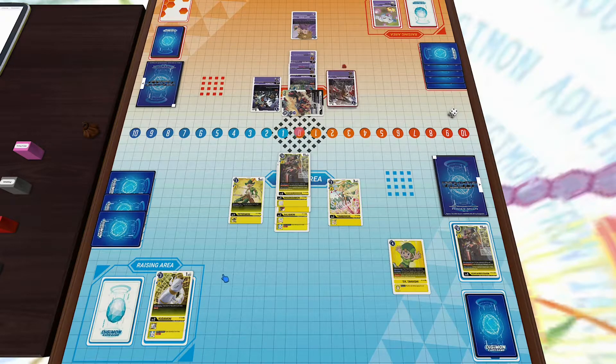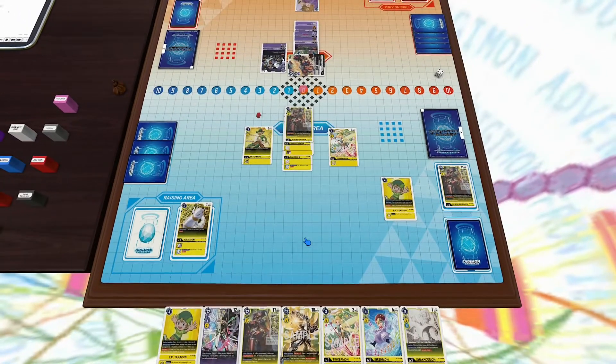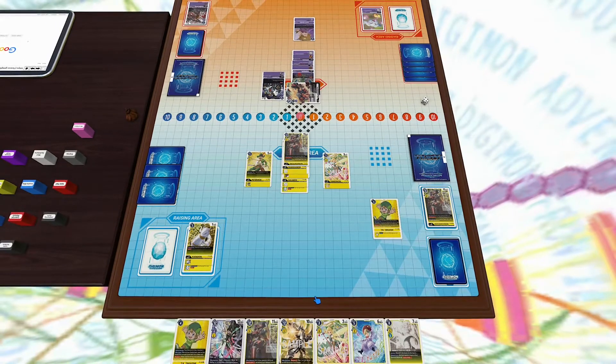Still not looking too good, but this game is definitely not over yet. I may only have three security, but next turn I'll have four attacks so hopefully I can even out the score a little bit. My hand is weird because I have a lot of Megas. I have a Sirenmon — only a two cost — so if he gives me enough memory I'll be able to drop another Mega this turn hopefully.